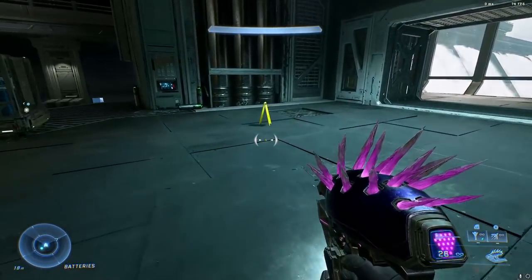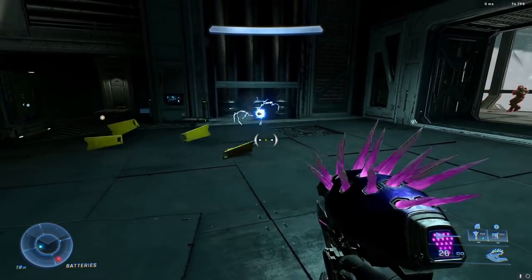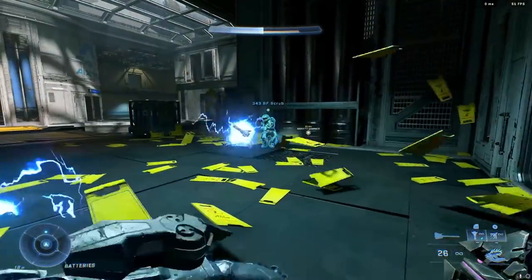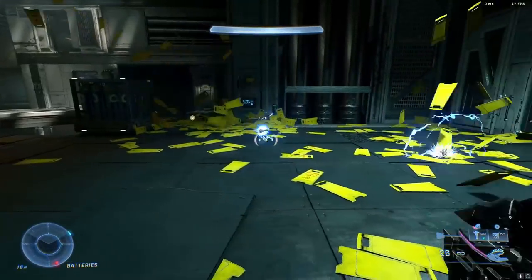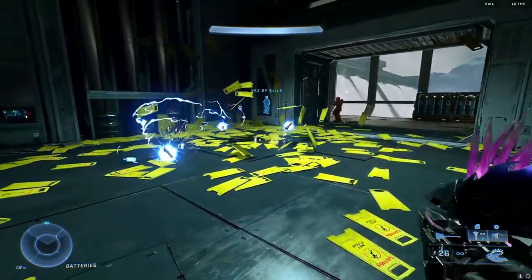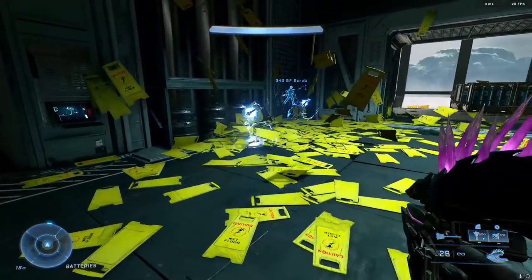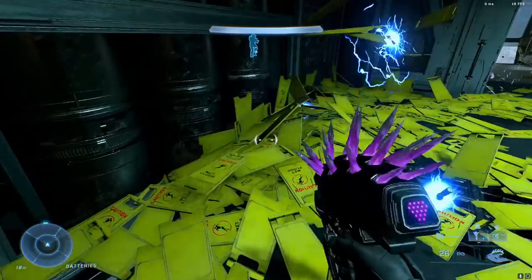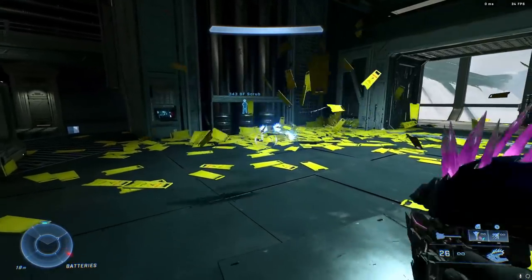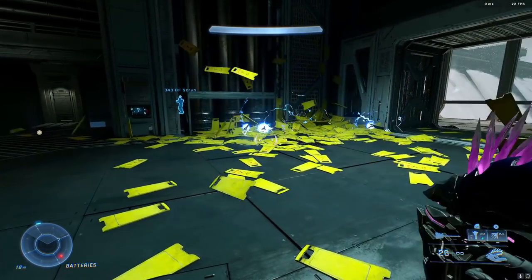Here's a really funny glitch — if you have a Dynamo grenade and a floor sign, some crazy stuff happens. You start duplicating signs all over the place, just creating an insane number of them. Frames start dropping hard — down to like 20 FPS. I don't know how this happens but this is like one of the best glitches ever found in a Halo game. It's just an insane amount of signs being created and it nearly crashed the game.